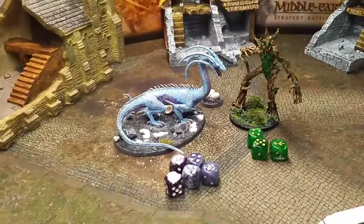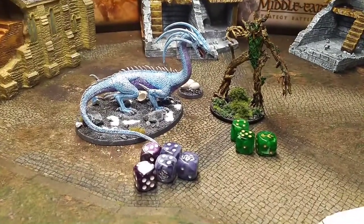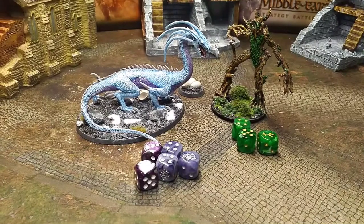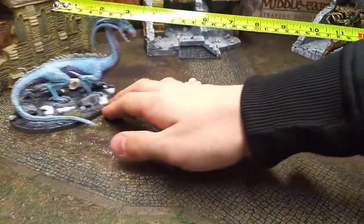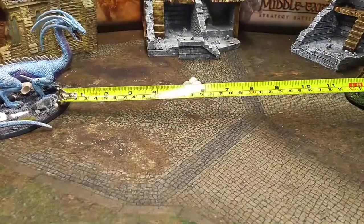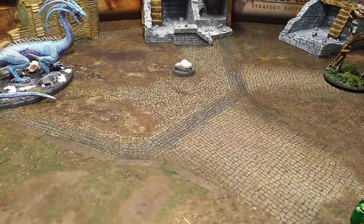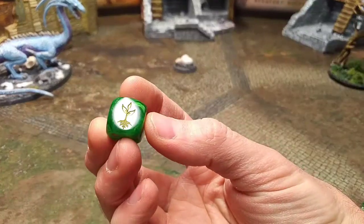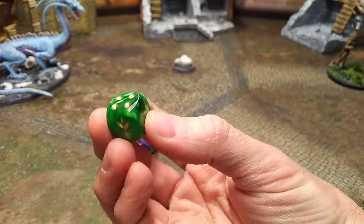Both monsters have really fun special rules and are a lot of fun in point match games. Now let's set up — we'll back these guys off 6 inches from each other for a 12-inch starting gap. Treebeard will roll Chessex Vortex Green with a custom tree sapling logo — great dice for forest creatures. The Drake rolls Chessex Phantom Smoke with a custom dragon on the face of the six.